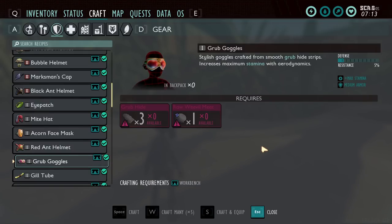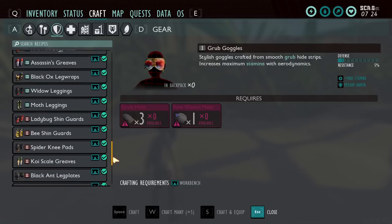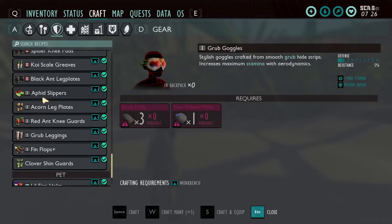Red ant armor is really just useful for going through the red ant hill and if you're building, because you can carry extra building pieces. The grub armor, in my opinion, is going to be the best early game armor I would recommend crafting — it gives you the stamina bonus and middling defense since it's medium armor. With tier one armor and even weapons, I wouldn't recommend using any of your upgrade resources on them. Just craft them, do a couple of labs, then once you can make tier two armors, move on. Aphid slippers are actually useful for the entire game because they help you move faster.